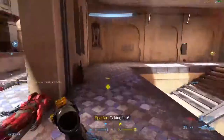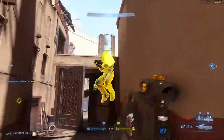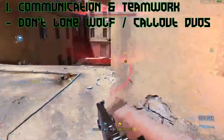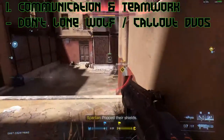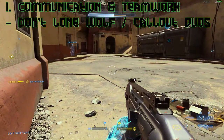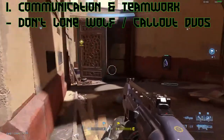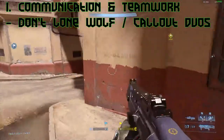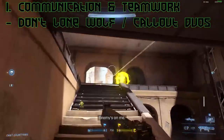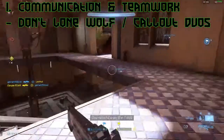Watch your favorite streamers or the Halo Championship Series to develop your own callouts. If you're losing a fight two-on-one, mark it on the map and call it out. Let your teammates know immediately — who's low on shields, what weapons the enemies have, where they're located, and where they're heading after you die.